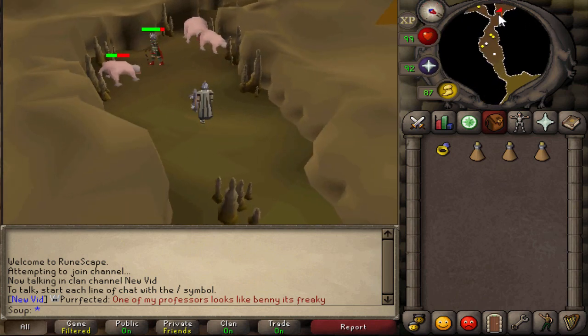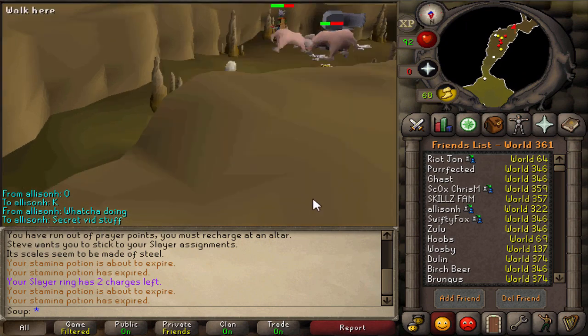Gnome Stronghold Slayer Cave — say that five times fast. And picking up all the loot looked like an awesome idea.